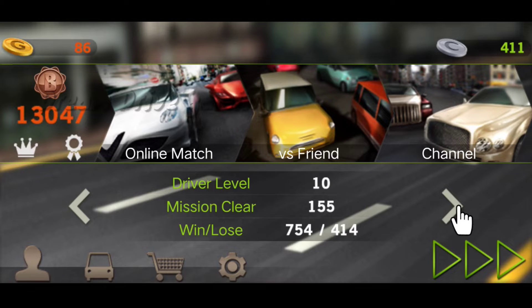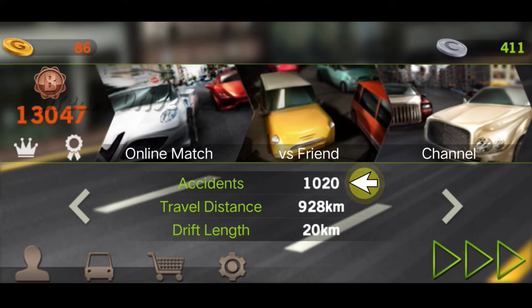We have accidents — I guess we have to try two times. There are only 1,020 accidents. We are driving the travel distance. We drive 928 km. We have to try drift.